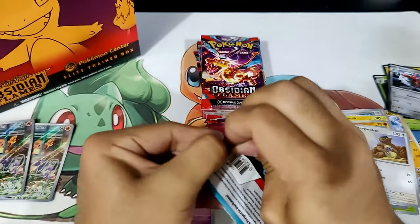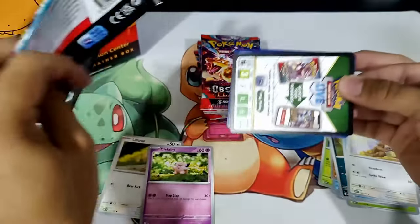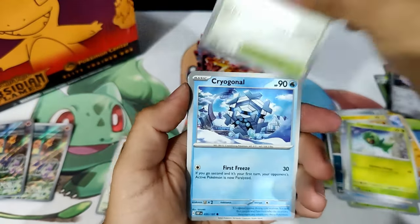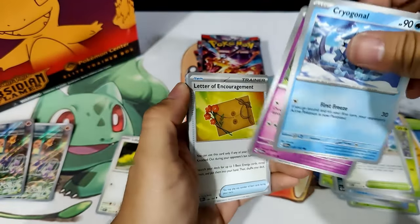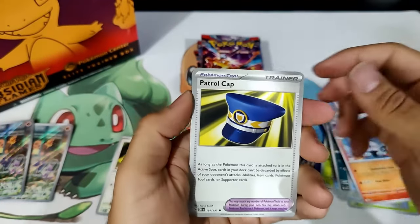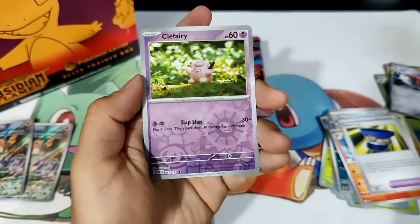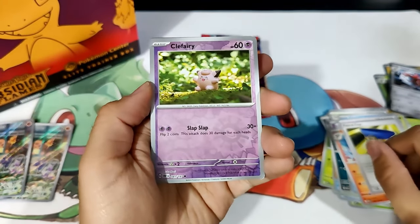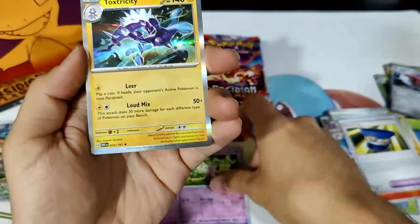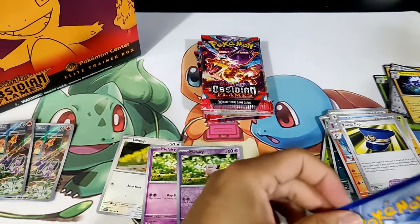All right, we've got a Terra Tyranitar Pack. Let's see what we get out of this one. So we've got Capsakid, Townstore, Cryogonal, Togepi, Letter of Encouragement, a Chandelure — let's go, I love Chandelure. Patrol Cap, Reverse Paldean Wooper, Reverse Clefairy Claymation, and a Holographic Toxtricity. Very, very cool.